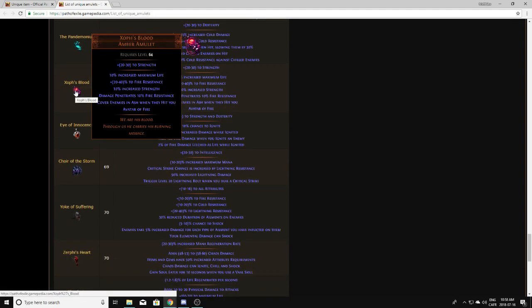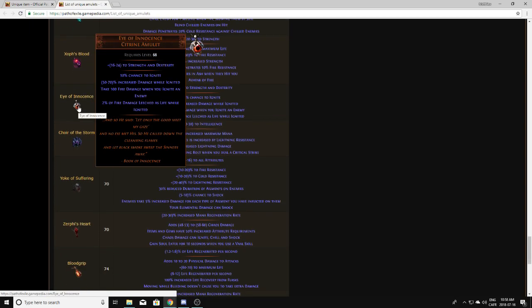Exhaust Blood is the upgraded version of Exhaust Heart, so they don't actually drop and you don't have to worry about it. Eye of Innocence is something I've never seen drop in my life. Looking at it, it has a lot of damage while ignited and fire damage that leeches life while ignited, so this might actually be decent. Maybe with a very good corruption this could be worth a good amount — but I'm not sure, so I'd always price check it.